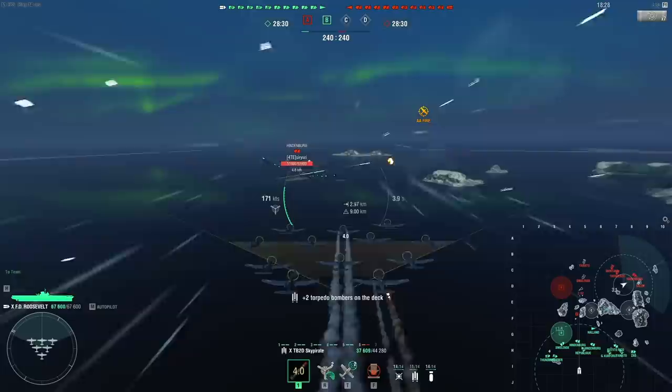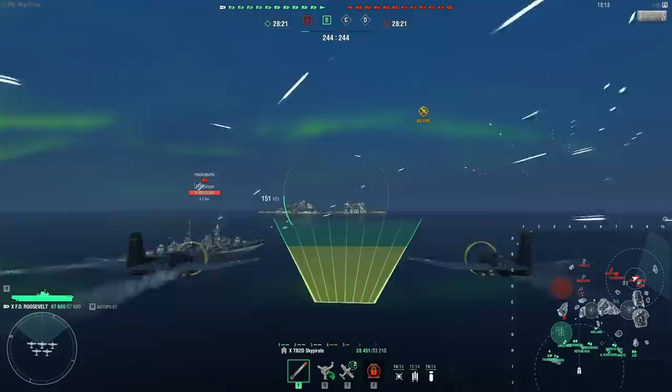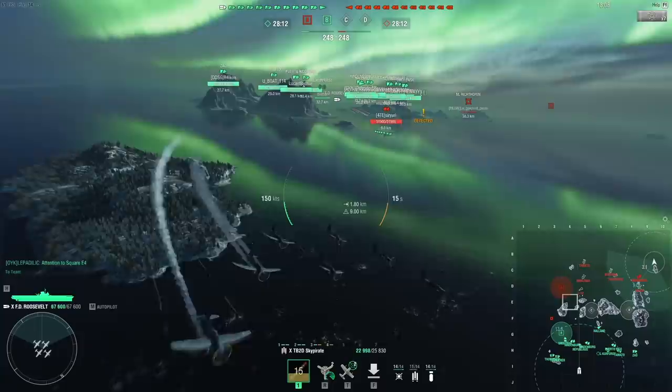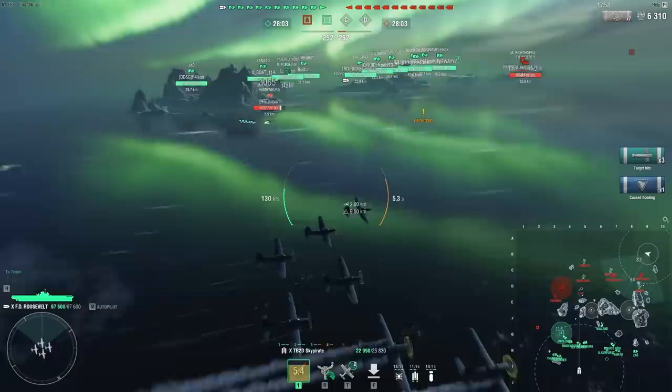Because the planes are slow, you don't want to do one attack and then pull back. You want to do an attack, then turn around and strike again. However, when you do an attack like this, you can see it takes 25 seconds before you can start your next attack, whereas I think it's something like 10 seconds at most on other CVs. This means you have to drop, loiter a little bit, then turn around, and then go do another drop.